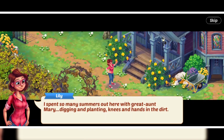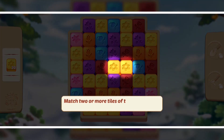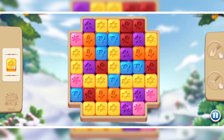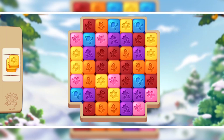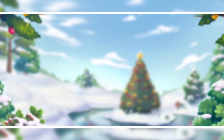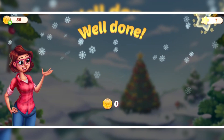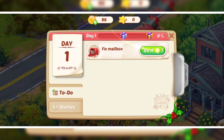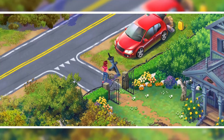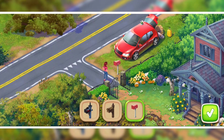We need one star to fix the mailbox. So we have to play a match game — and yes, it's a merge concept, which is very popular these days especially in story-based games. We need to match two or more of the same type of flowers. The star and coin animations are super amazing. Now we can do the task from the to-do list — and mailbox fixed!